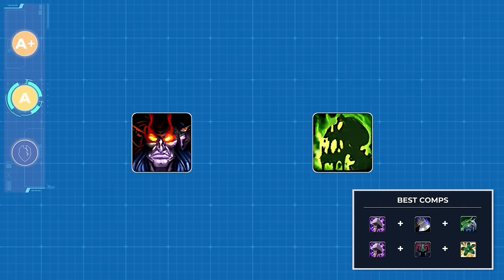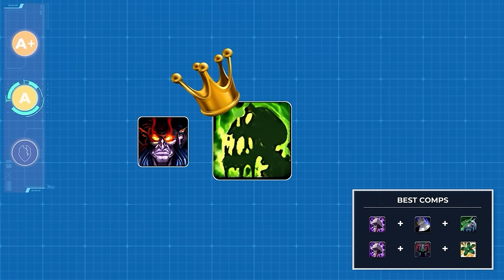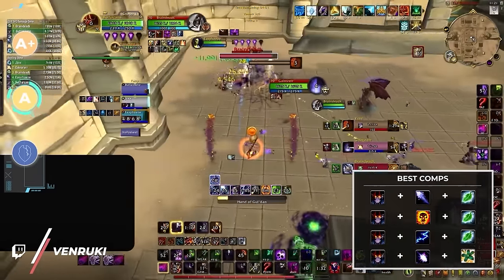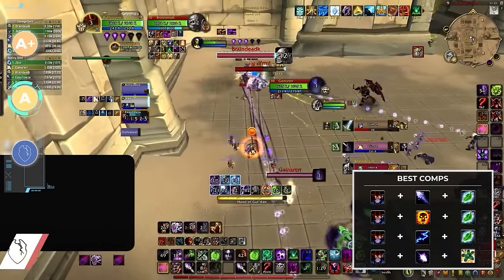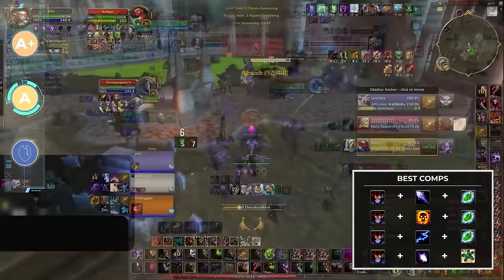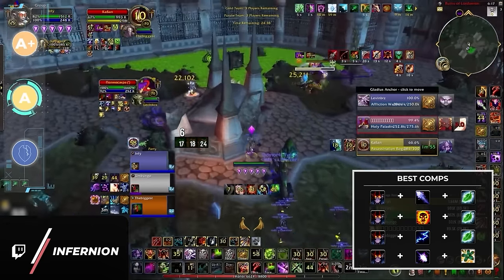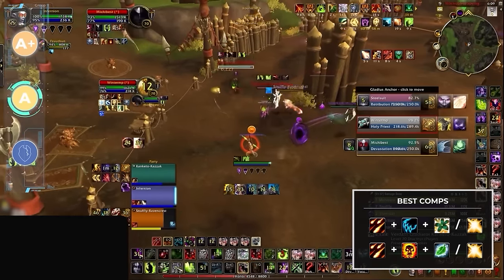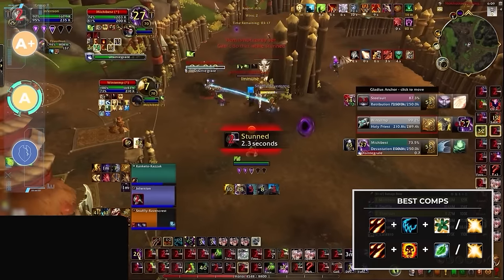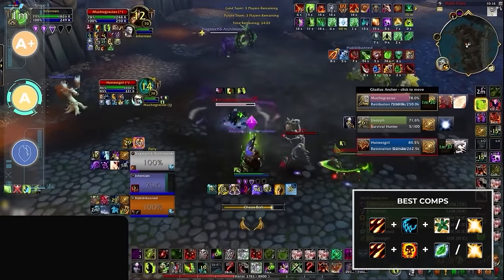Moving on, we have our remaining two warlock specs. Even though affliction is the best spec right now, you can still find success as demo and destro. Generally speaking, demo does best with another caster where it plays a supporting role setting up kills and slowing down the game. Mage lock will likely be your best option — you can pick whatever mage spec you like, but frost mage might be the most consistent. Shadow play, LSD, and demo boomy are also great options if you're looking to play with other wizards. For destro, playing with a feral druid is an appealing option — the dual threat of cyclone with a big damage caster means that at least one person will get to have fun on your team. Otherwise, look to play with a shadow priest for a slightly worse version of the newest flavor of the month comp.